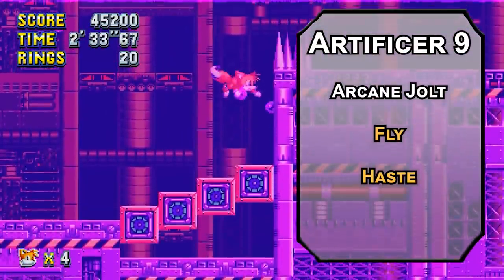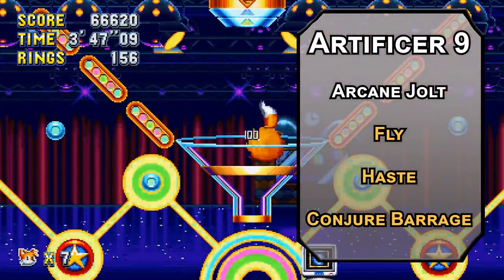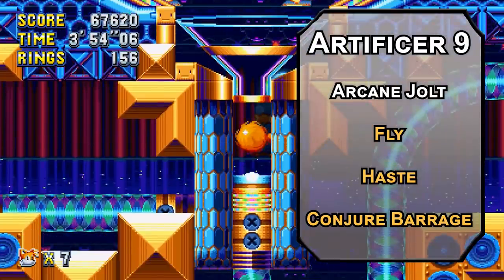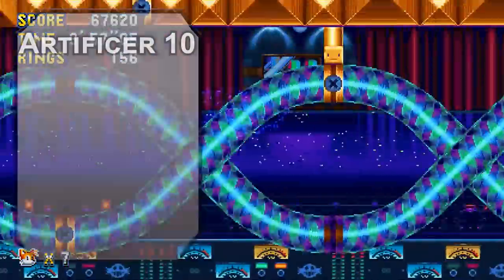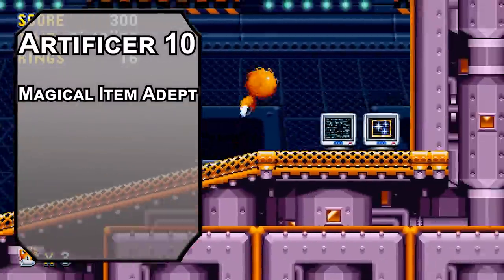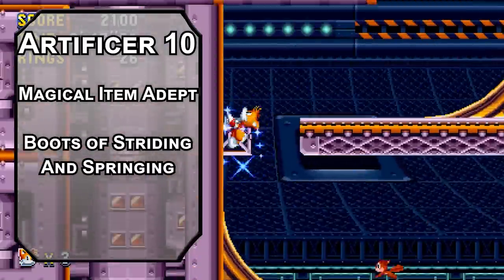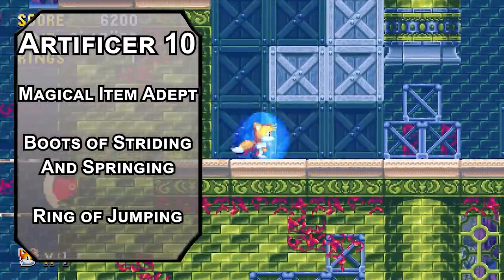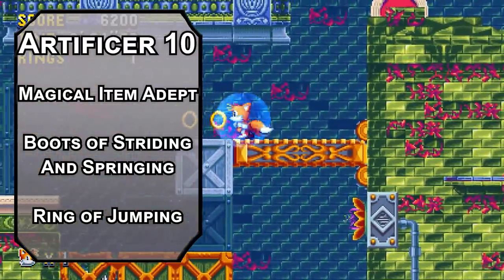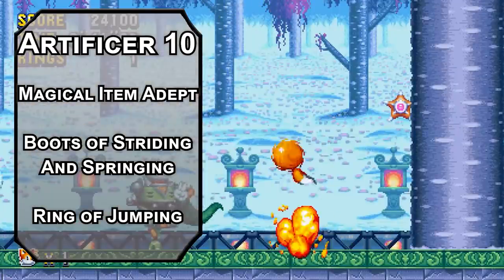If you just want to rain down hellfire from the tornado, Conjure Barrage is free on the Battlesmith list, letting you force a Dexterity saving throw on creatures in a 60-foot cone — failing means 3d8 damage, half on a success. 3d8 may seem a little low for a 3rd level spell, but the area is massive. Spray and pray, baby. 10th level Artificers are Magical Item Adepts, letting you attune up to 4 magical items at once. You can pair Boots of Striding and Springing with the Ring of Jumping for 9 times your jump distance — 72 feet horizontal and 18 feet vertical — as a flying alternative without spending 3rd level slots.